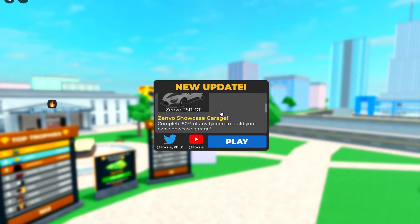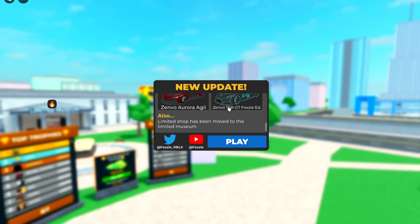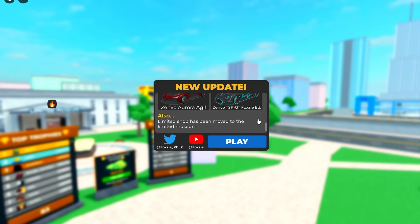You guys can see what I have with Zenvo Showcase Garage. Complete 50% of any tycoon to complete your showcase garage, which we already have. Zenvo bundles include a special Foxy Edition TSR and Zenvo Aurora Wrap. That's pretty cool — I think they already had this on the original one, but it looks like they remade it for that specific car brand.